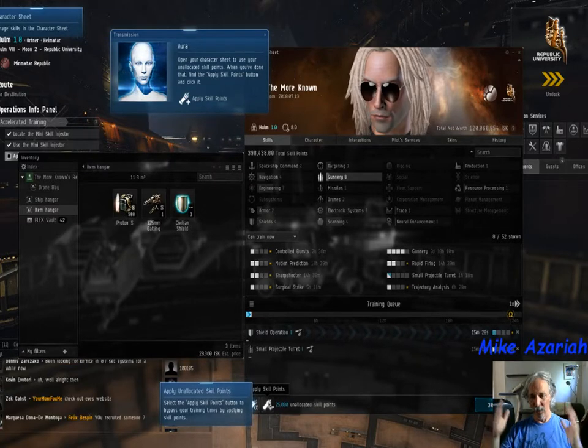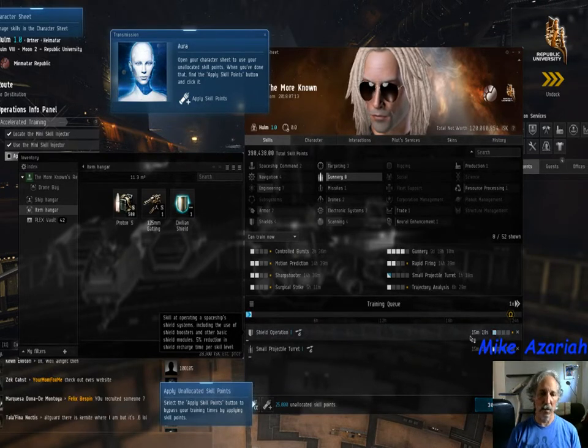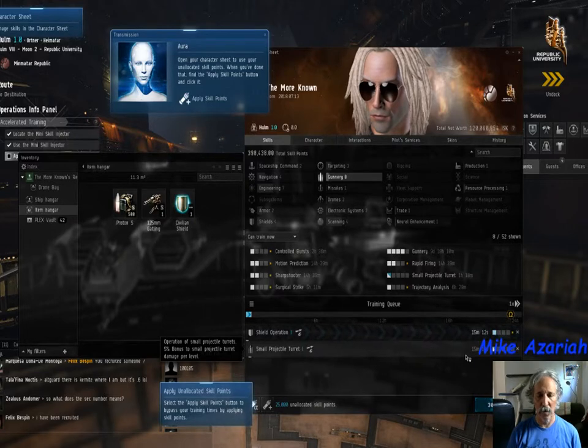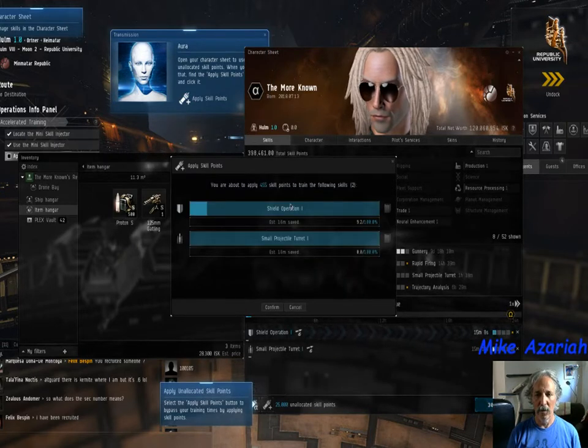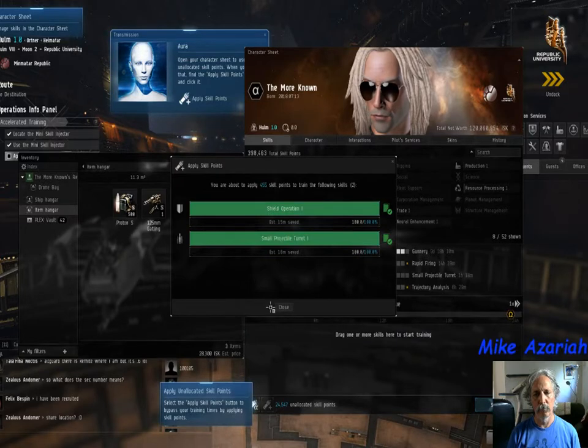EVE is a game of time and training, so you always want skills training. Right now I could wait 15 minutes 21 seconds for Shield Operation, then another 15 minutes 12 seconds for Projectile Operation. But since there's a rush, I click Use the Skills, say I want to use it on Shield Operation, and boom — skill training completed.